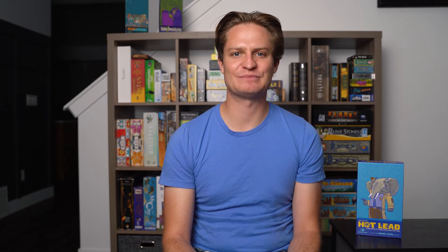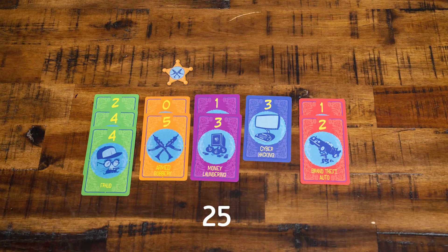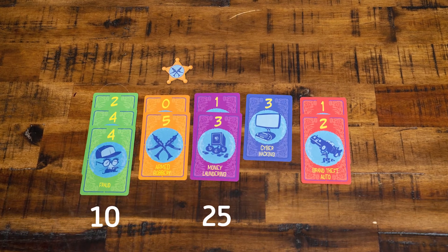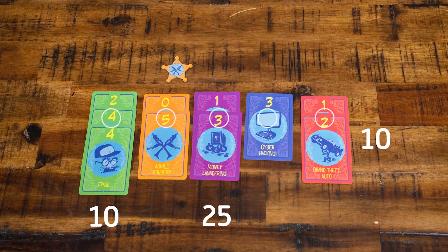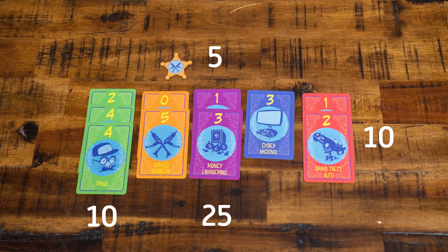Let's look at an example. Amanda earned 25 points for her card values, 10 points for having 3 greens, and 10 points for having all 5 colors. Don't forget about the 5 points for the orange star. That makes an even 50 points. And that's the game.